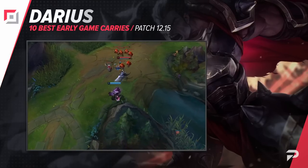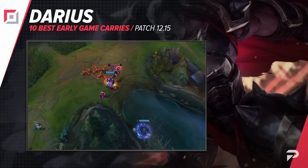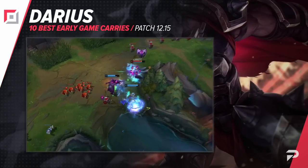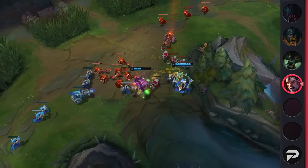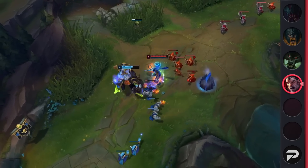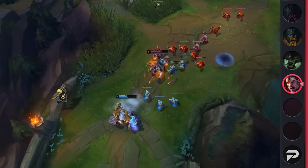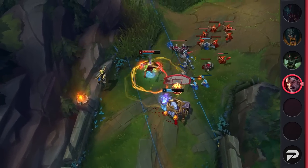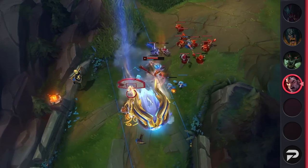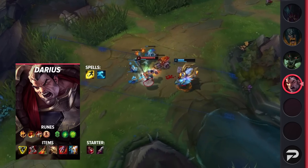Starting us off strong, we've got Darius in the top lane. Darius is a champion notorious for his early game cheese potential. Thanks to his passive, he's able to stack up a massive bleed stack that can deal half of a champion's HP early on. Pair this with his W and you've got somebody who can easily 100-to-0 anybody in the early game. Darius may not scale as hard as other top laners, but his ability to carry early on is nearly unmatched.